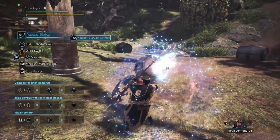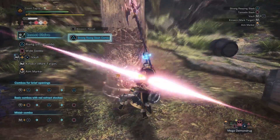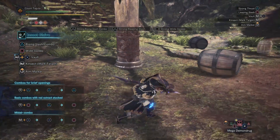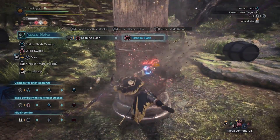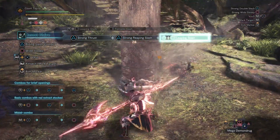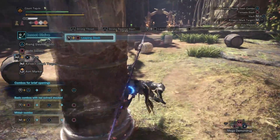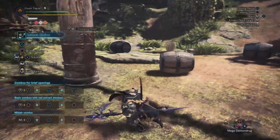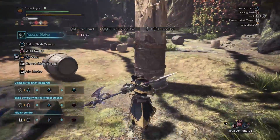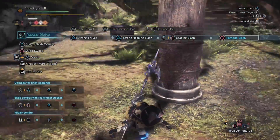Let's see what kind of damage we're doing with this build — Tornado Slash hits for 176. The really nice thing about this is when Latent Power procs, we will be able to flop around in the air like crazy without actually losing sharpness, which with other builds you will lose sharpness quite fast. I would only use aerial play with this build when Latent Power is activated, because then you'll also have the stamina depletion benefit. Overall, very good.